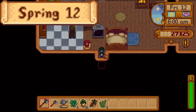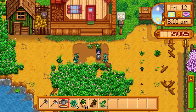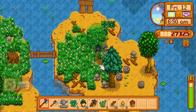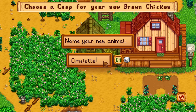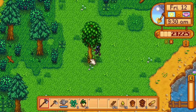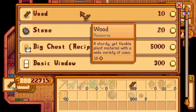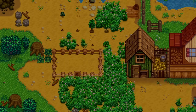Day 12 of spring. Today the coop is ready, which means I want to build a barn. I water the cauliflower and green beans, then chop trees on the way to Marnie's ranch. I buy a brown chicken named Omelette, a white chicken named Fried Egg, as well as 50 hay, then chop trees in the forest until around midday. I buy some more wood, then build the barn to the left of the coop for easy access.